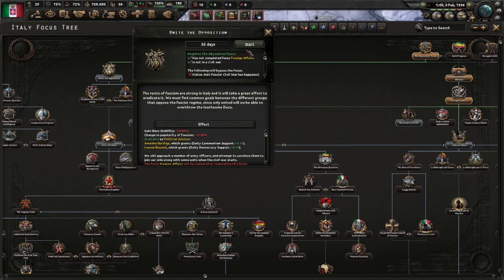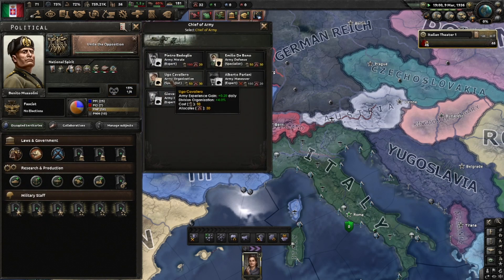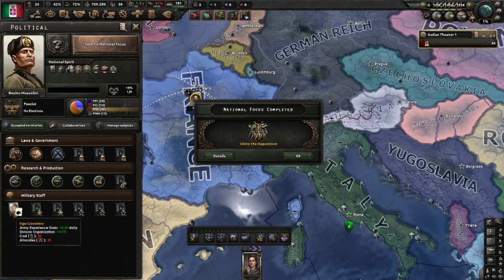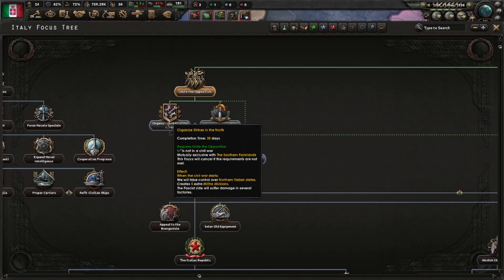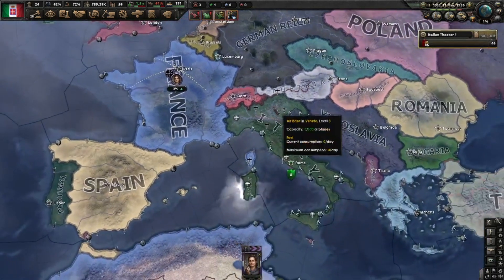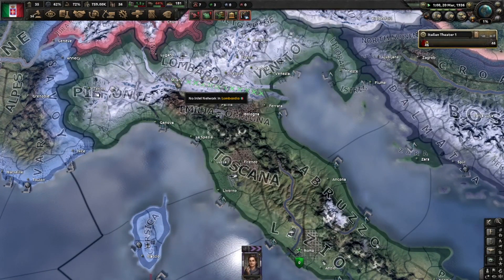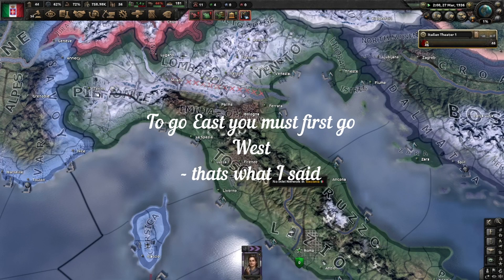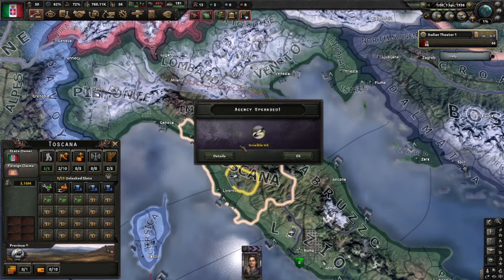Italian Highways is done and we'll do Unite the Opposition immediately. We have more than 50 political power and 30 command power, and I'm going to get the Army Organization Specialist. A fun thing I like to do is use him as a general and level him up to level four so he becomes better at organizing — but now he will give us some well-needed experience. Unite the Opposition is done, and we can either organize strikes in the north or do the southern farmlands — I prefer strikes in the north, that's where my troops are. There are several reasons: the focus is slightly better, and being in the north at the start of the civil war allows you to rush for Genova and La Spezia to cut off the east. Also there is a beautiful focus that lets you acquire old weaponry in Toscana and we're very close to it already.